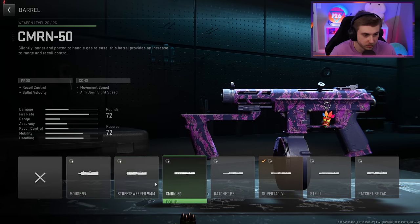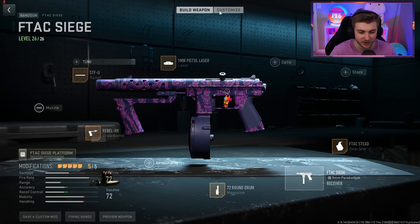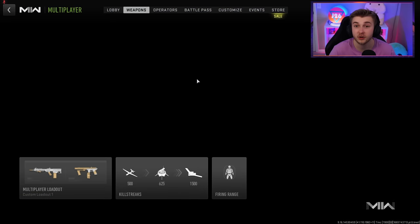I'm going to throw on a suppressor. Actually, does it count if I use a suppressed barrel? It's the STFU — I feel like I have to use it. We'll see if we can get camos that way. Let's hop in and start working on it.